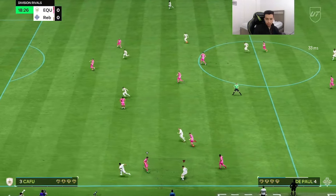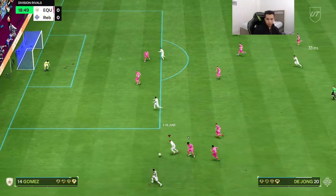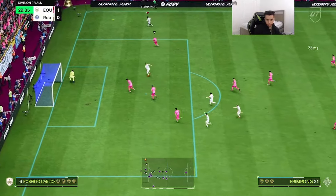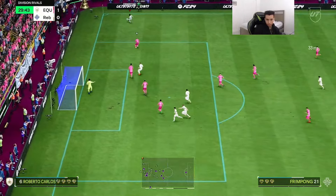Very quick as you can see — nice layoff to De Jong. Nice little nutmeg and a great switch to Fre Pong. Nice step over and what a finish — great burst from De Paul, he was gone! Nice little layoff to KDB, that's going to be an assist. Our opponent cannot take the ball away from us. That's just amazing playmaking — this card is so good offensively.